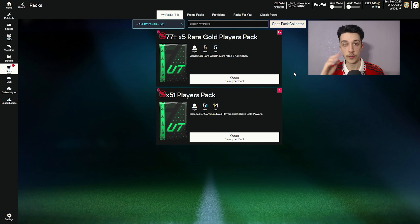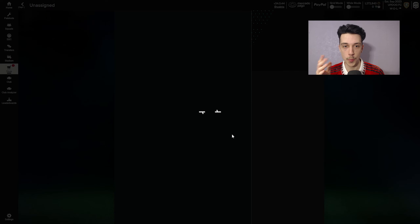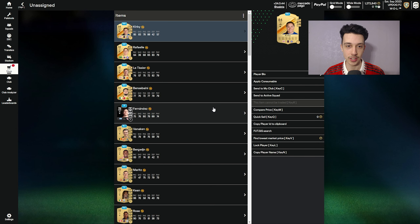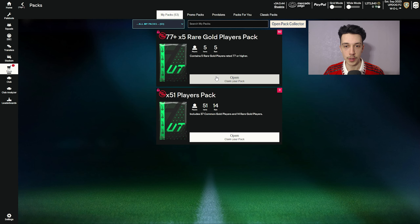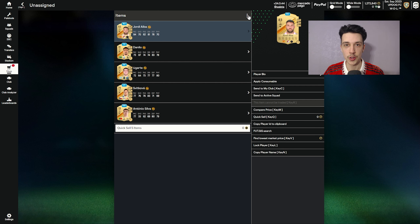I've used every single card from my club that is 80 and below - it took me no time at all. We've made 77x5 packs 50 times and we still got the 51 player pack as well. Another great feature: I'm going to open the packs on here because there's a setting you can turn on that just skips the animation. Open pack - boom, straight into it, no animation, so much quicker than opening the packs on console. I'm going to rip through these packs and if I get anything good I'll bring you back.